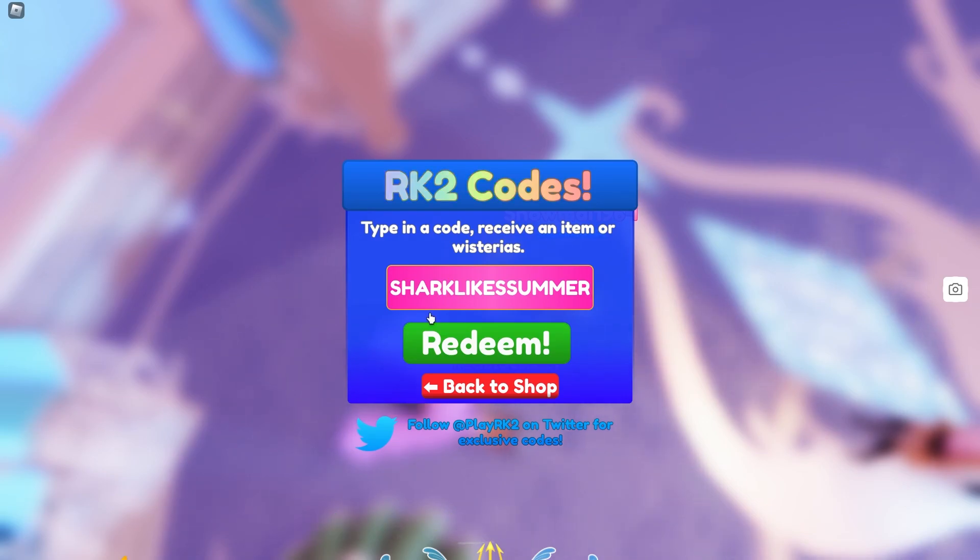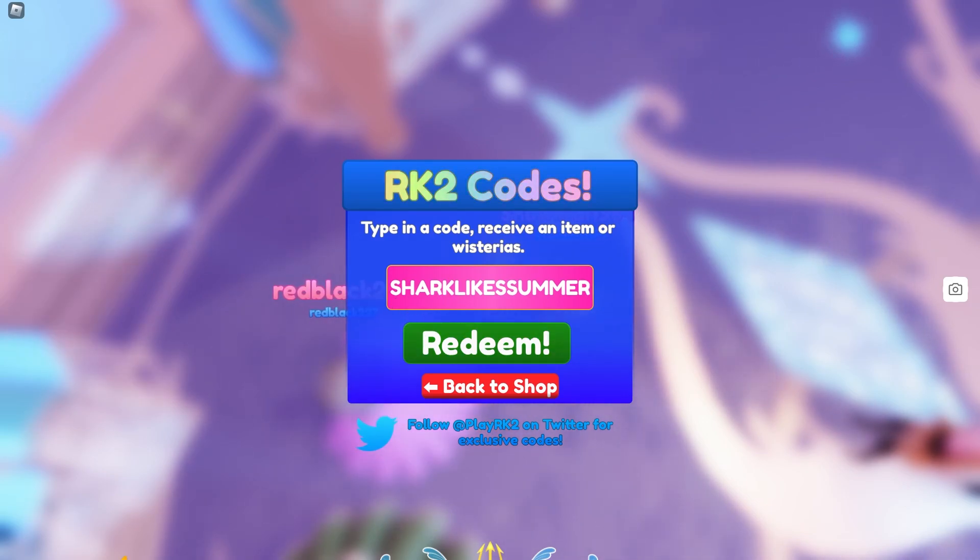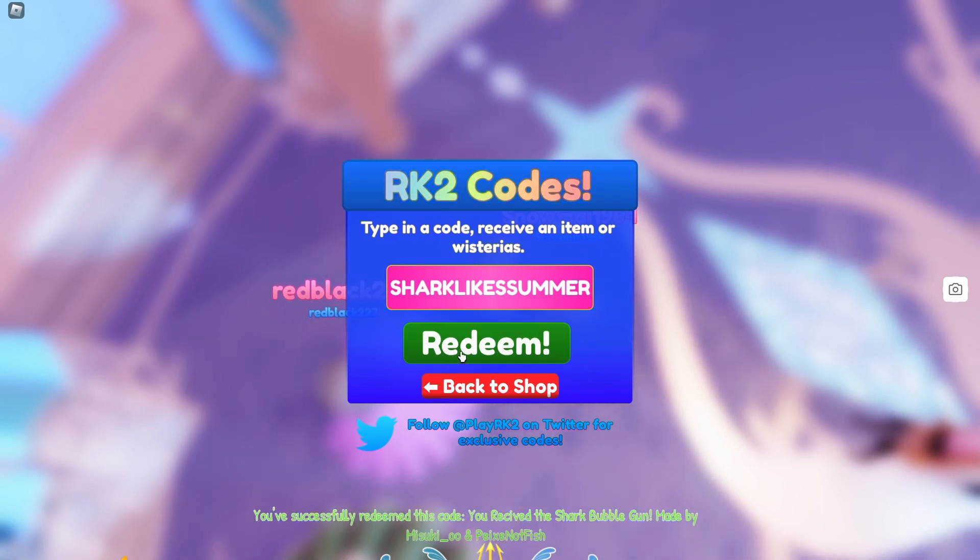The next code is going to be this one — Shark, like, Smooth Summer — it gives you actually a shark gun, a free shark gun, which is not bad, guys. Shark gun, here we go — we just got a free shark bubble gun, that's nice, guys.